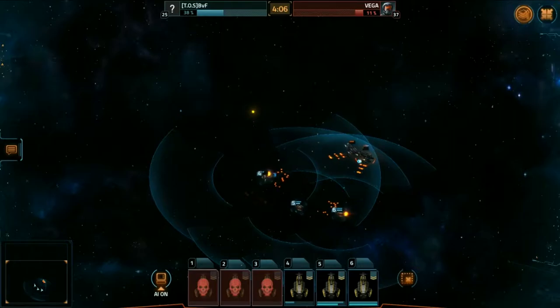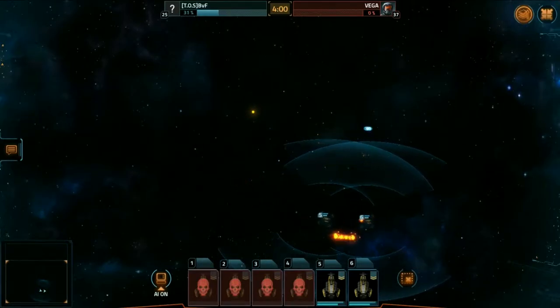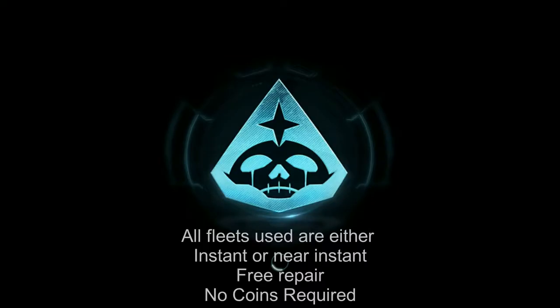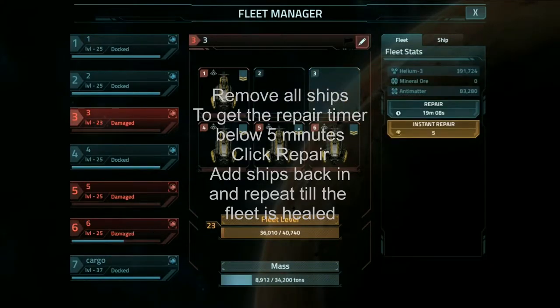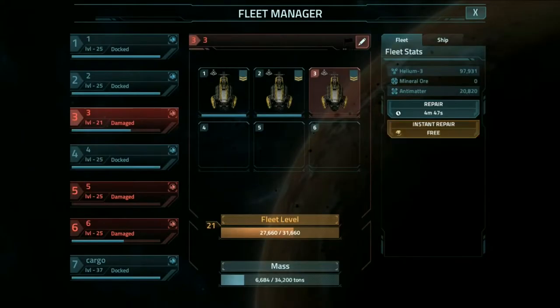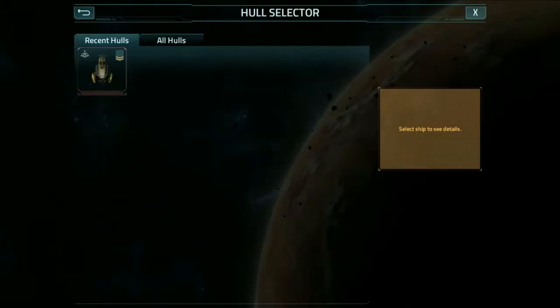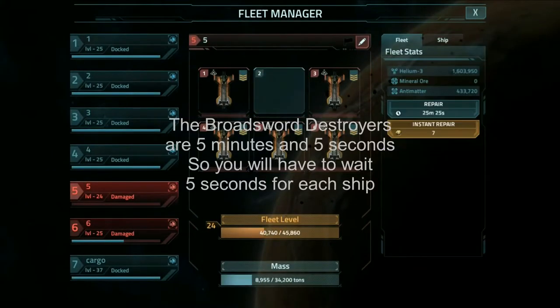Again, it's full free instant repair — there is no waiting to repair these ships. With these fleets, you basically remove the damaged ships and get the timer beneath five minutes, because any repair under five minutes is a free instant repair.